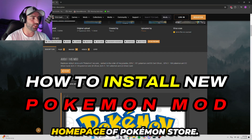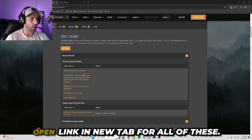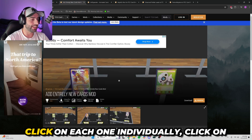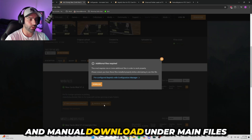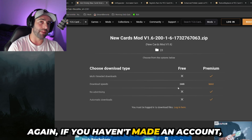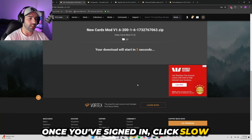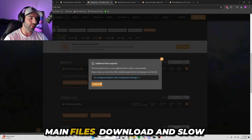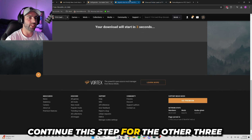Once you have a fresh install, we're going to click on Requirements on the home page of Pokemon Store. Right-click on all these titles and open link in new tab for all of them. Once all five new tabs are opened, click on each one individually, click on Files, and manual download under Main Files. Download again. If you haven't made an account, make one — it's completely free. Once signed in, click slow download. Head over to the next open tab, Files, Main Files, Download, and slow download. Continue this step for the other three tabs.